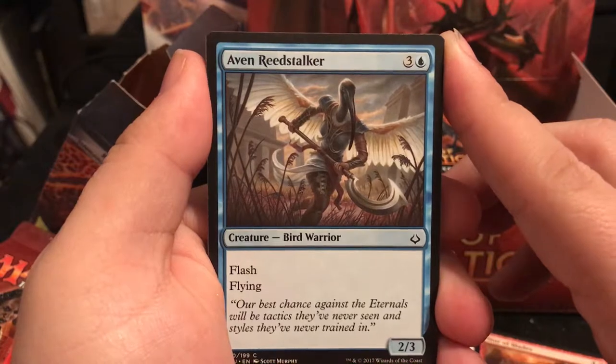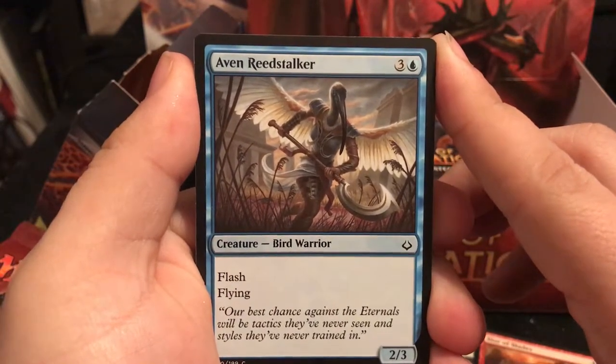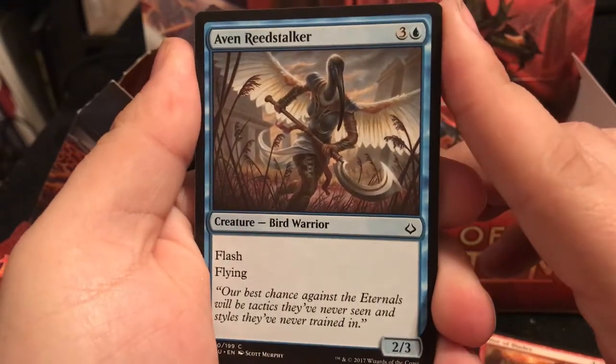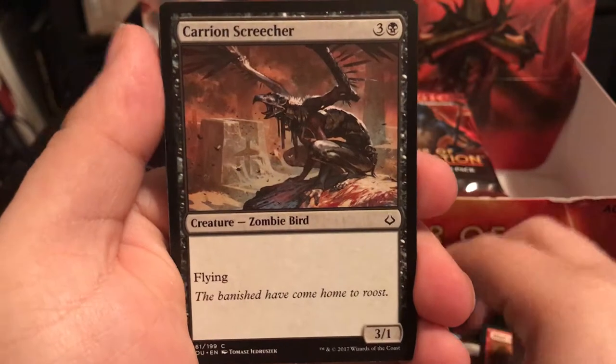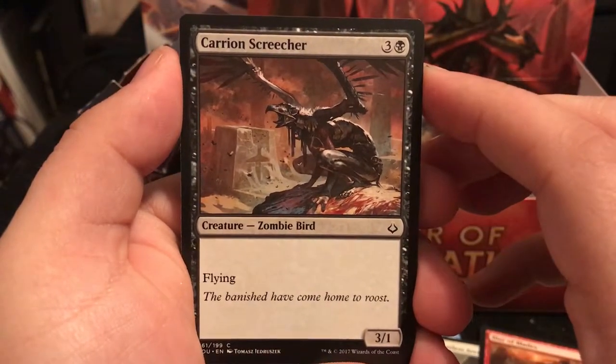Even Reed Stalker is a 4-drop, 2/3 with flash and flying - flash meaning you can play it any time like an instant. So if someone tries to attack you with 4 untapped mana, you can pay it and throw it down to block. Flying is also really nice. Carrion Screecher is a 3/1 for 4 with flying.